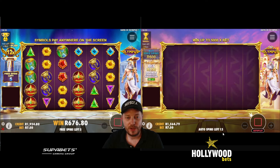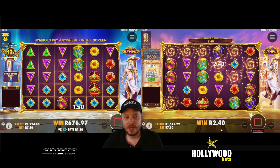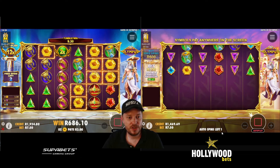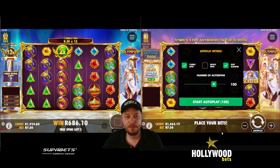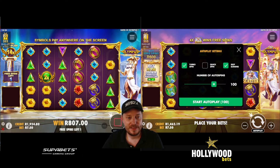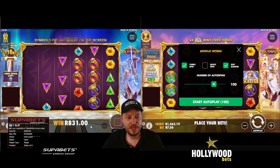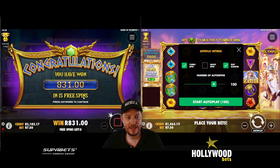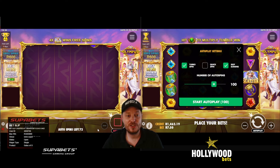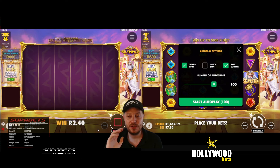Maybe I should turn the Super Bets quick spin off. We've won 676 rand so far on Super Bets' feature. In the meantime Hollywood Bets is just chowing through those spins. 10 times — come on, nothing. Lightning — yes, we've got gold. Can we get some rings or chalices? No. Well Hollywood Bets is done with his spins and we are still waiting for the feature. We're up to 16 times — only one spin left. There's more lightning, nothing. 831 rand over on Super Bets and we still have 75 spins to go.